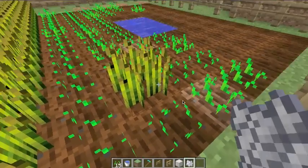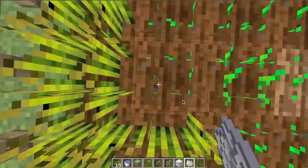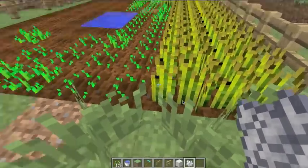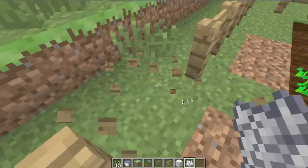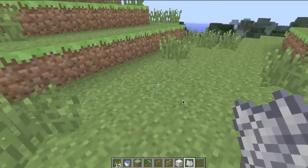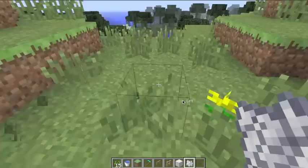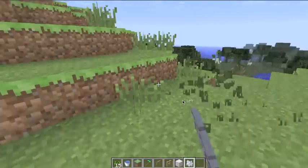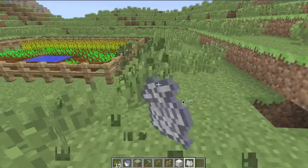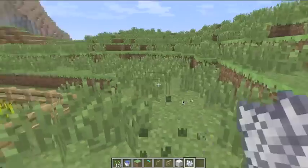If you don't have enough seeds, it can also be very useful to grow tall grass — or wheat grass as some people call it — because wheat grass is what gives off seeds. If you break some of it you should get a seed eventually. You'll get a seed about one in every seven times you mine wheat grass. I might be in creative mode which is why it's not working for me right now.